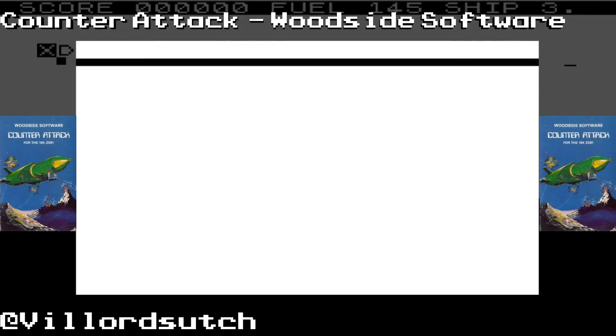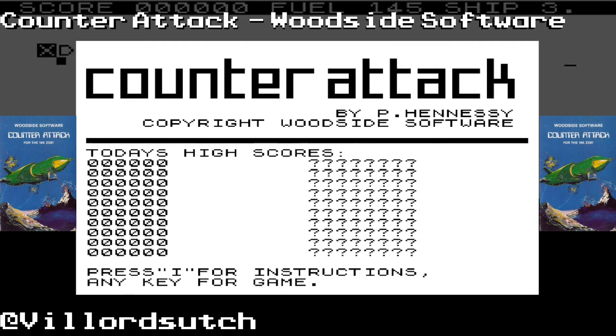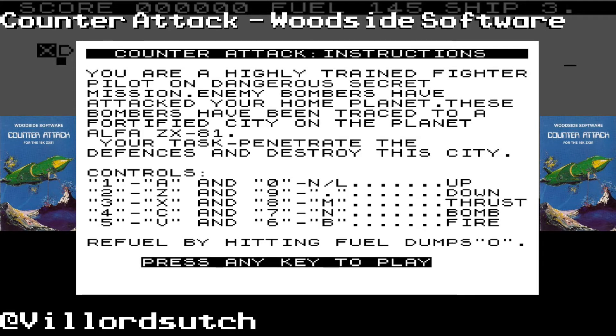How do, Phil O'Tooch here and today I am playing Counter-Attack, which is the Scramble clone from Woodside Software by P. Henzey. You are a highly trained fighter pilot on a dangerous secret mission — enemy bombers have fortified your city, Alpha ZX81. Your task is to penetrate the city's defenses.